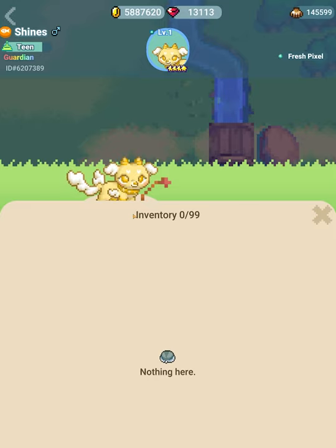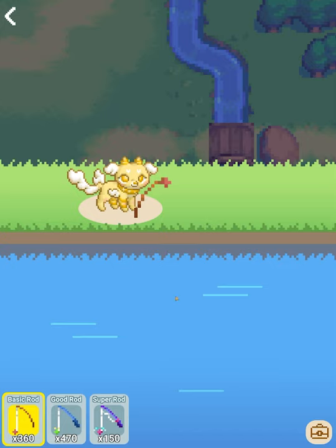The inventory will show what you have and will have information about the pets you're using to fish, because later on your pet's level and also their personality will have something to do with fishing and adventure mode stuff. It's not just a thing for show forever — it'll have benefits later. Anyway, let's go fishing. We're going to use some basic rods first.